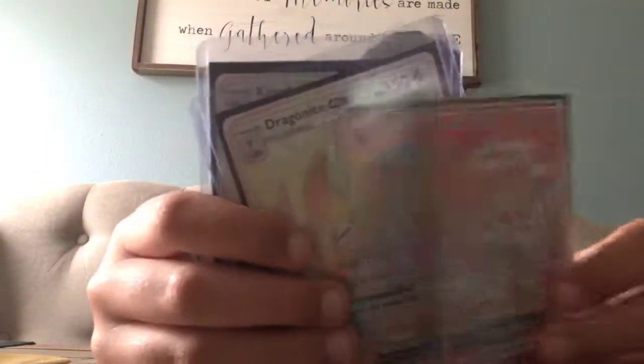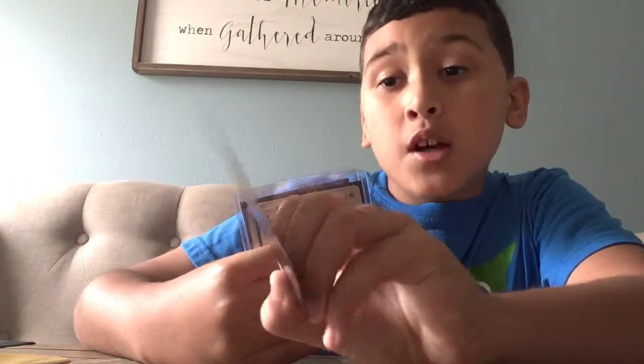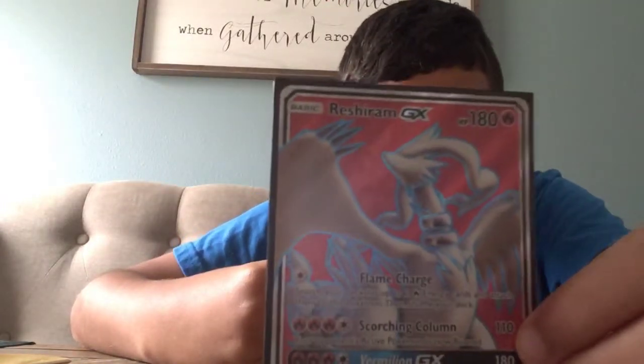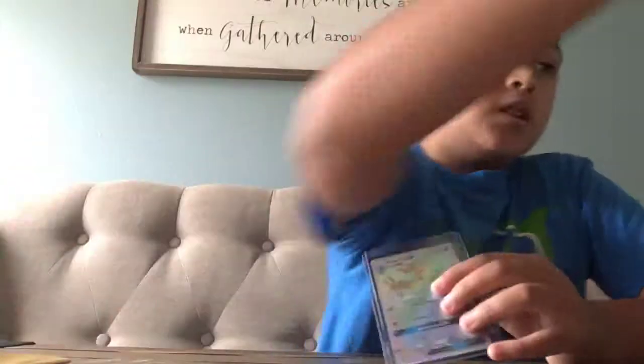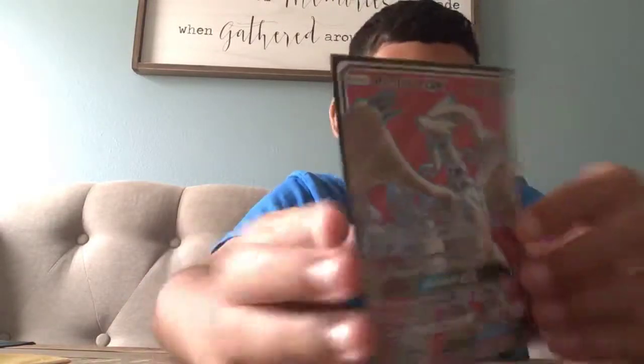Next we've got the card I'm really excited for — the best one in the pack I think — it's a Reshiram GX, it's a Full Art! It knows Flame Charge, Scorching Column, and Vermillion GX. It has 180 health — that's cool! Next we've got the Rainbow Rare Dragonite GX — it's the same as the other one we got, but it's cool. And then the Rainbow Rare Kingdra GX — that one's cool too. I think those two are my favorites. But the one that really stood out from the booster packs is the Reshiram GX Full Art.